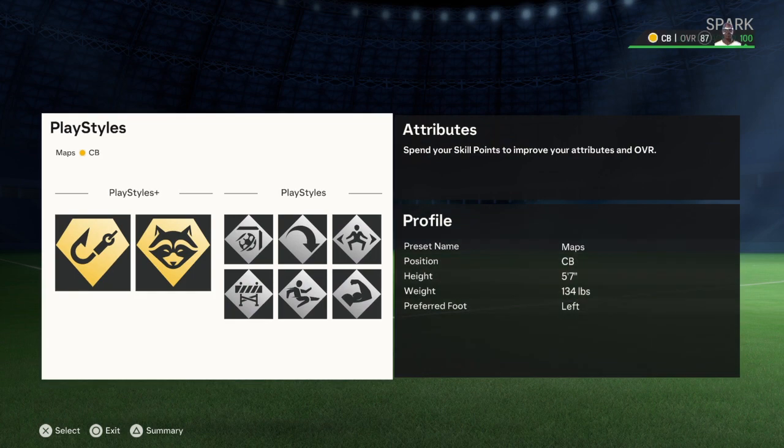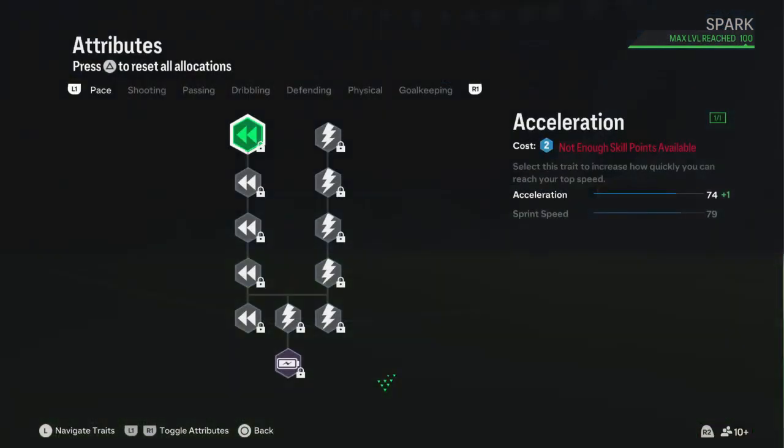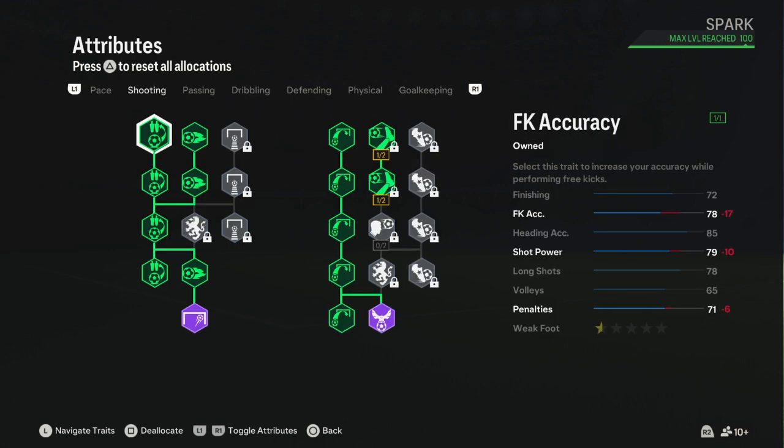Here are the attributes — I'm going to be reading the stats too. For Pace, I didn't add anything because the card literally says Acceleration 73, Sprint Speed 77, and basically it's already higher than the base stats.